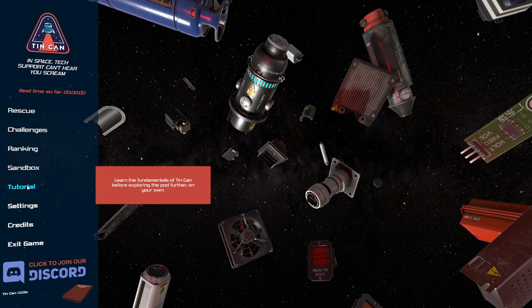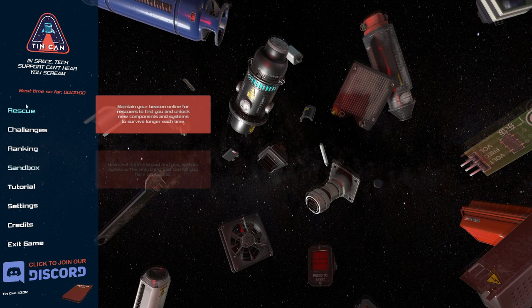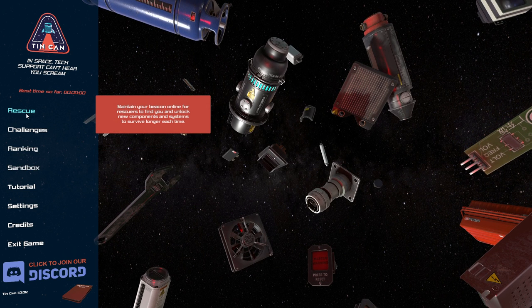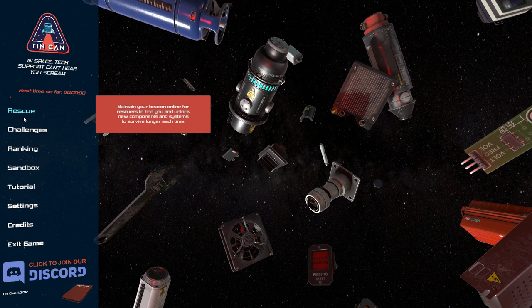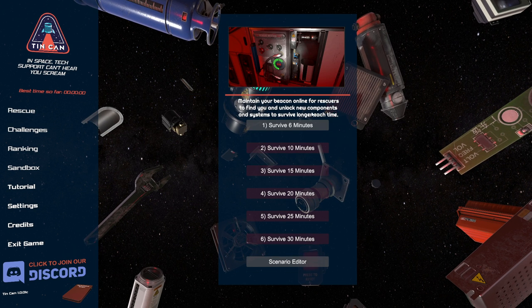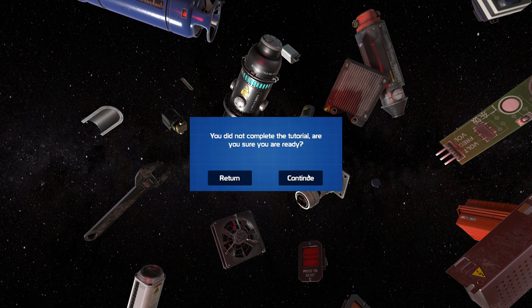I guess I should do the tutorial. Sandbox - the only thing that can kill you here is yourself. I guess rescue is the default mode. Shall we do the tutorial or shall we just go into rescue? Survive six minutes. No, I'm not ready. What are you talking about?